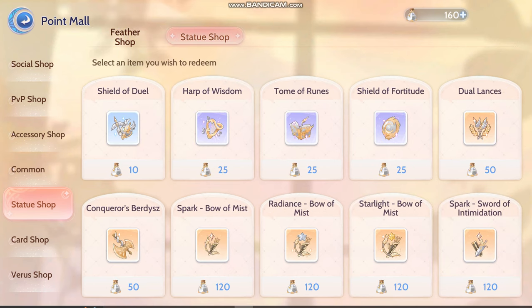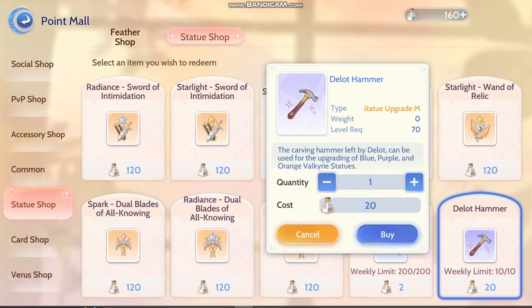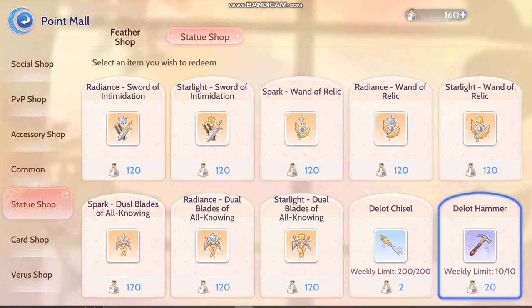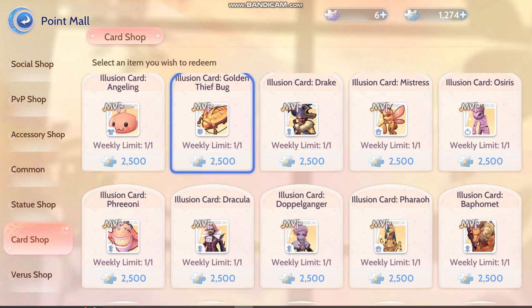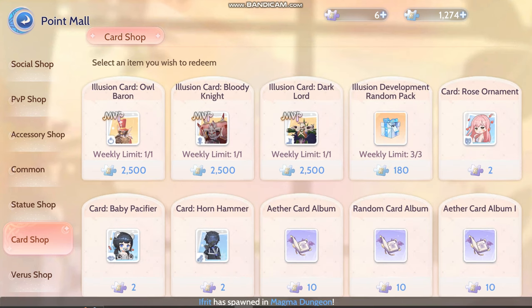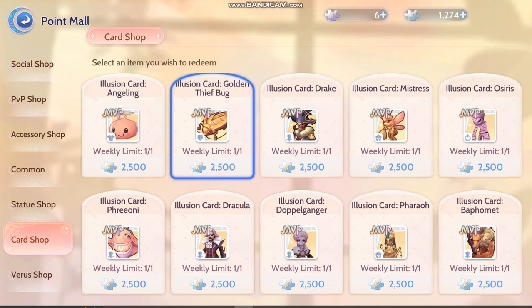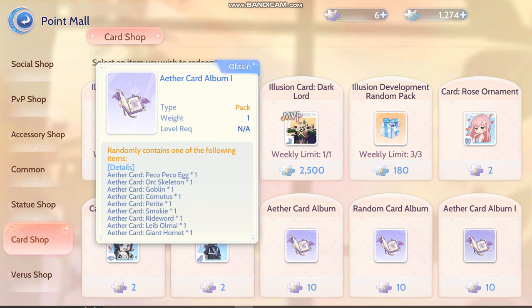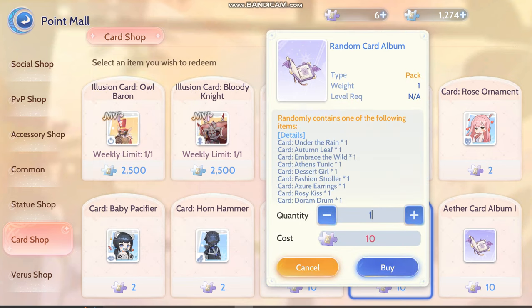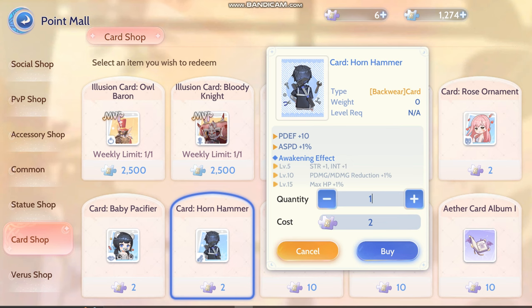Statue shop is quite straightforward. I'll buy these ones if I have any delog — ash of delog. But currently I'm lacking of it. So for the card things, I didn't buy much right now because I'm saving up for my deathjohn set. This one is completely dependent on your character — which one of these you want to buy. But do save up and make sure you have every one of these to deposit on your normal part depot.